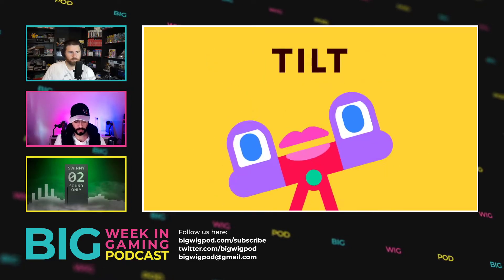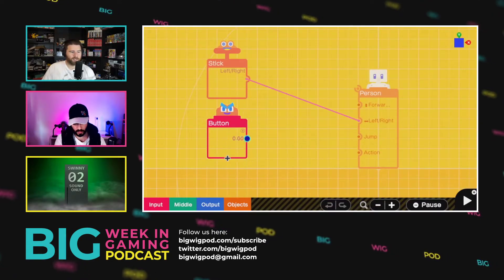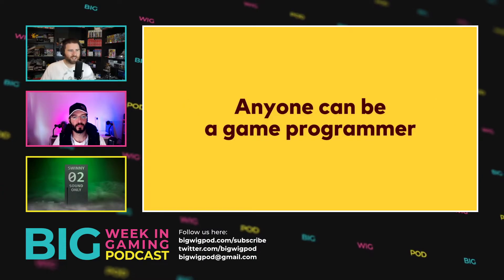It comes out the 11th of June for $50 Australian dollars, which is pretty good for a Nintendo game. I think it's awesome - this is a day one buy for me. This is really cool. I almost fundamentally just want to support this kind of stuff.